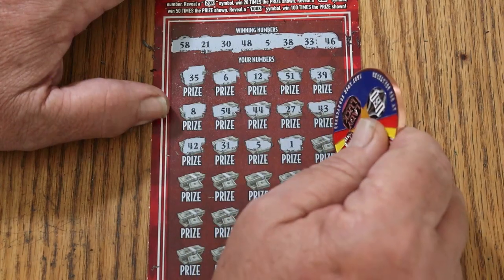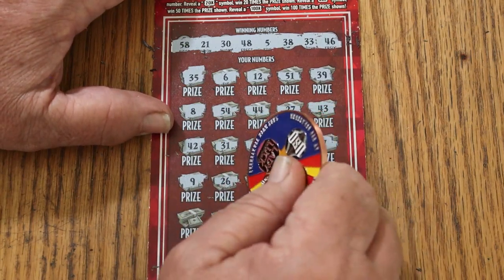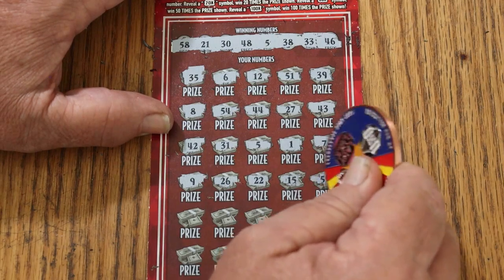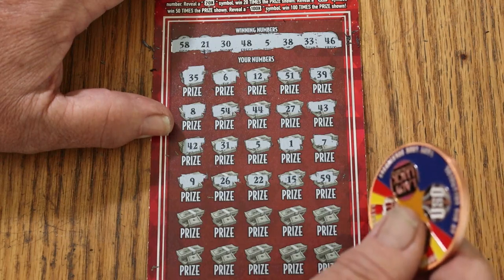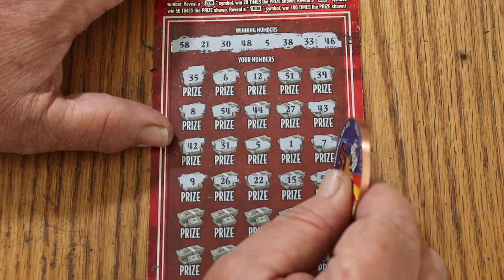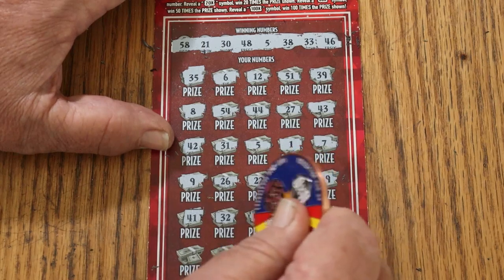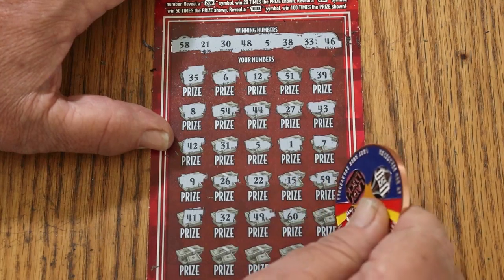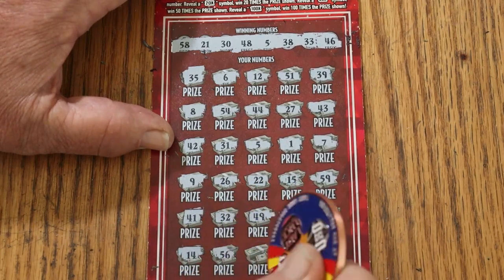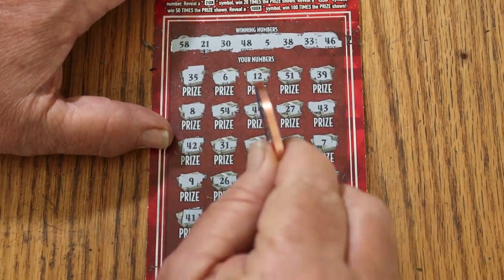Continuing the grid: 1, 7, 9, 26, 22, 15, 59. By the way, this is ticket 36. Not tracking the book number since I won't be doing these in quantity. Continuing: 41, 32, 49, 60, 57, 14, 56, 25, 23 — and two in the corner. So we just have the single match on five.